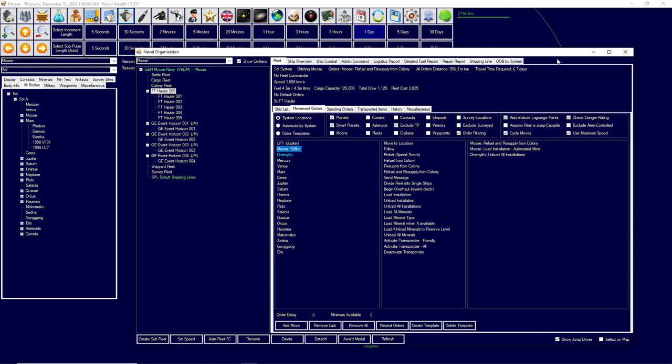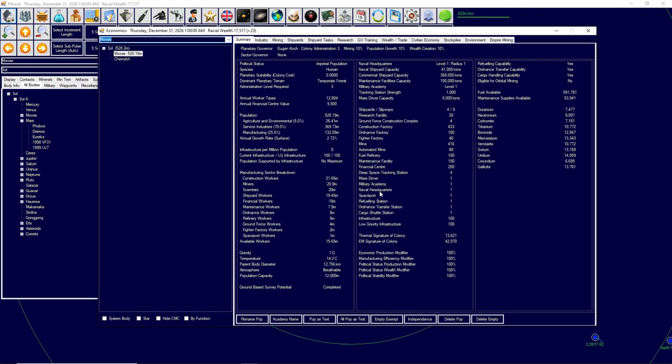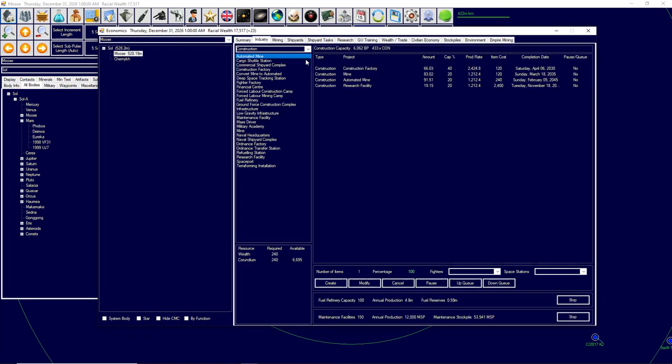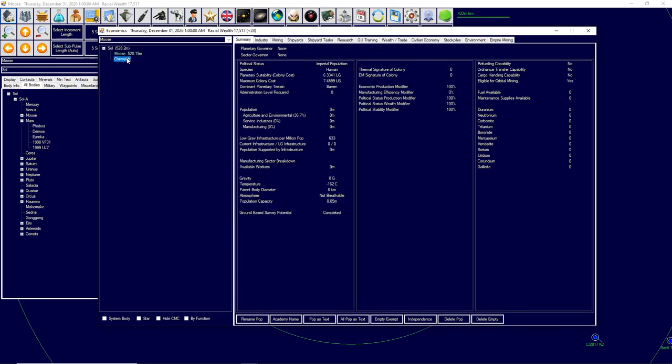Let's talk about how to move minerals around. Freighters can move minerals, but you will want to use mass drivers. We have one mass driver, so let's actually build another — you're definitely going to need one. I'm adjusting construction factory capacity to 30% so I can add five mass drivers. Mass drivers basically shoot minerals around the solar system — it's a quality of life feature. If I have a mass driver on Chemyuk it can throw the minerals at Earth, and Earth can catch them because it has a mass driver. I first have to get a mass driver to Chemyuk.